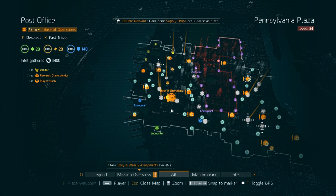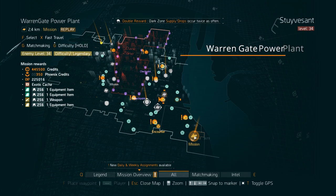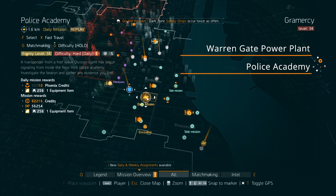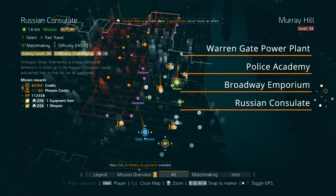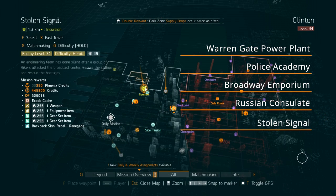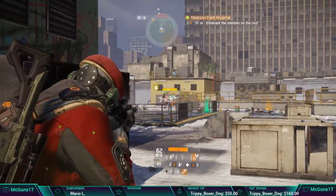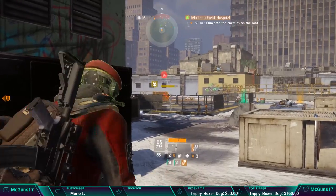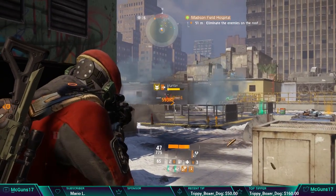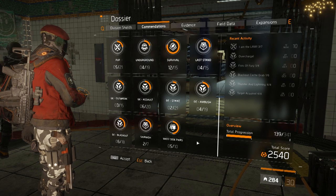Now let's get into the playlist. The playlist is going to be a certain amount of missions directly tied to the global event, which means on these missions you can activate all three modifiers. Only these missions are affected, and they are: Warlords Power Plant, Police Academy, Broadway Emporium, Russian Consulate, and Stolen Signal.